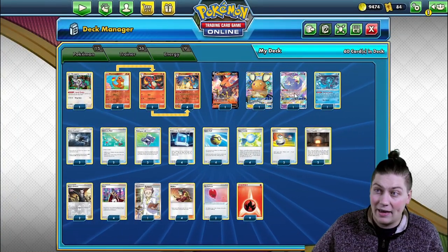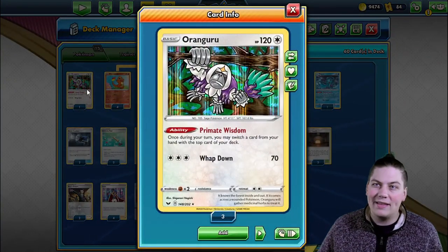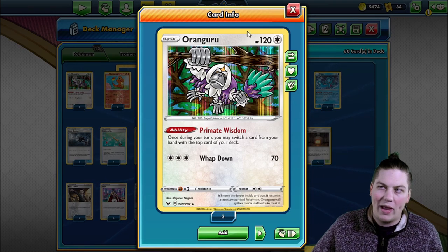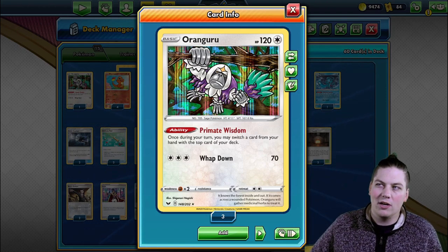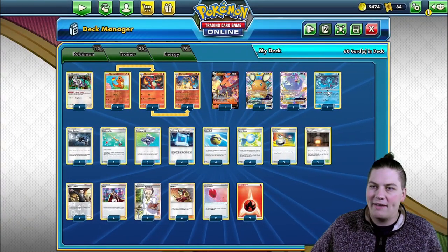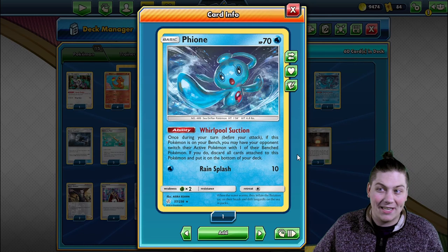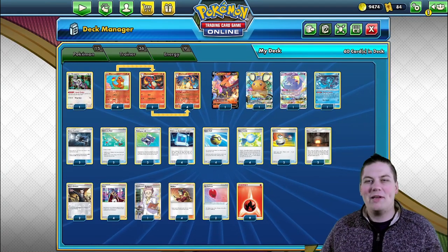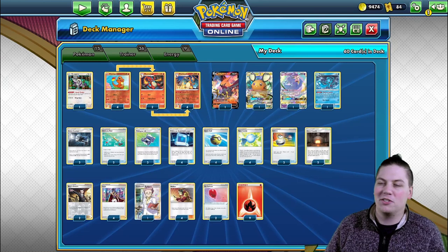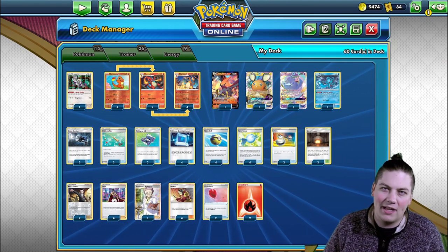We have Dedenne and Oricorio for setup. Oricorio is great when the opponent knocks out a Pokemon — draw three cards. Oranguru lets us put Leons to the top so Charizard can Battle Sense them, or put a Rare Candy before a Dedenne or Professor's Research discard. We also run Fion as a pseudo-gust via its Whirlpool Suction ability, discarding all cards attached and going to the bottom of the deck.